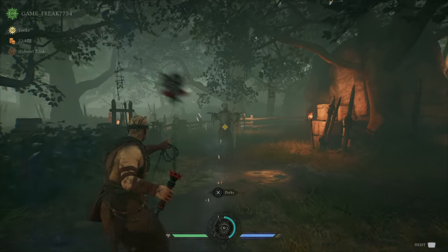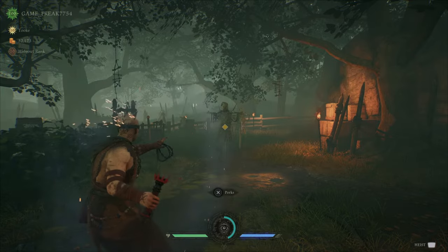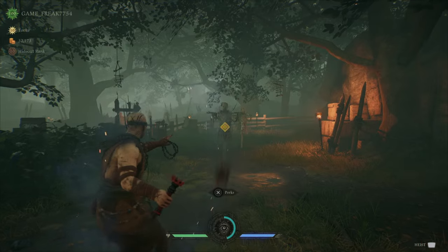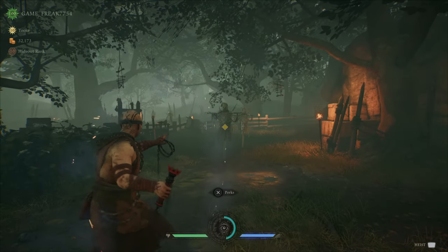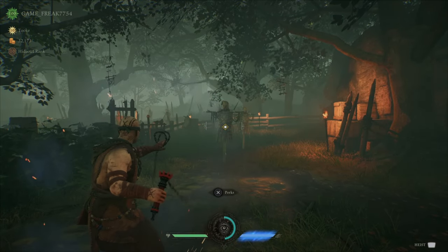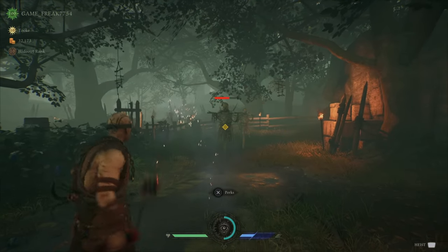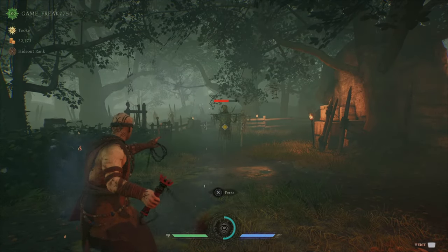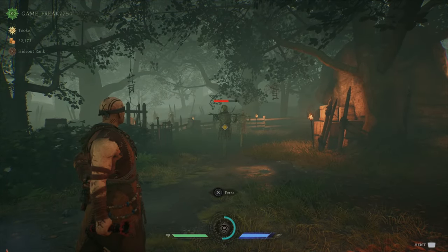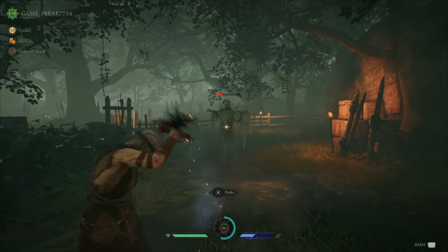Tip number two. You'll notice the diamond on that dummy — that diamond actually tells you if you can or can't hit the dummy. The diamond may not be 100% accurate, but a lot of the time it is right. If you look from over here, you'll miss your heavy attack. But if you move just a bit closer, you can see the diamond change, and you'll be able to hit that heavy attack.